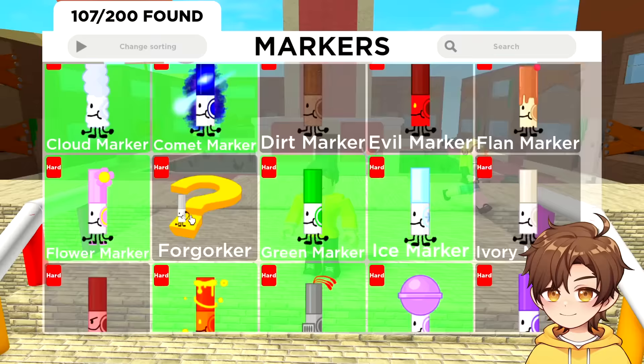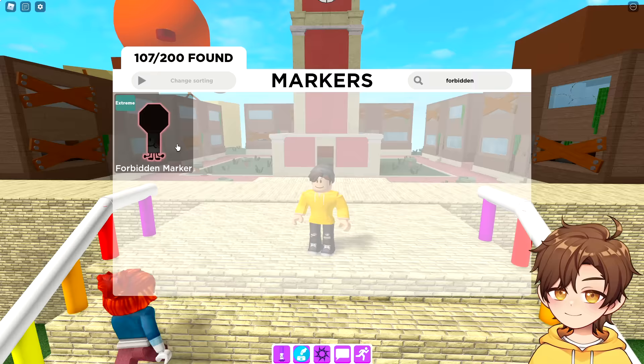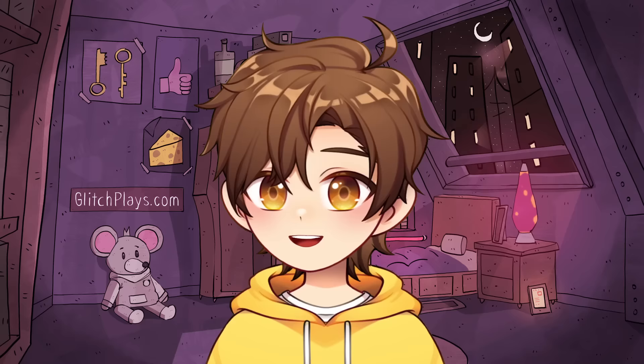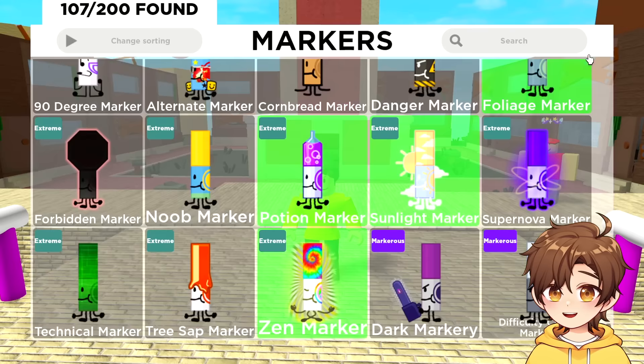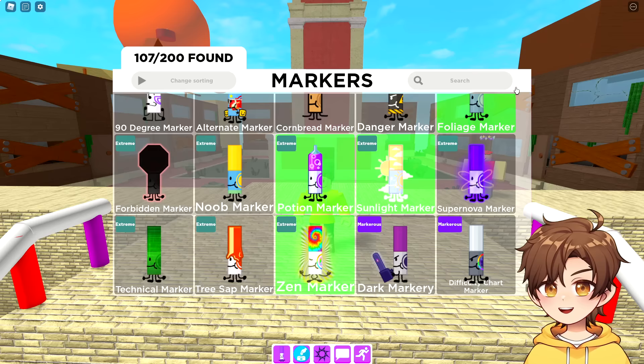Let's see which markers are new. There's a cowboy marker, a forbidden marker — why is it forbidden? Why does it just look like a stop sign? And a dark mercury marker. Hold on, this one's marked as the same difficulty as the difficulty chart one. Okay, well I'm gonna get this one today and I might get this one too if I've got time.